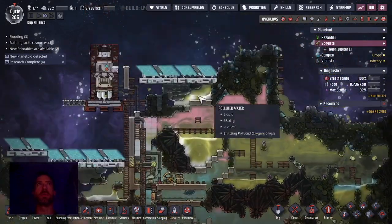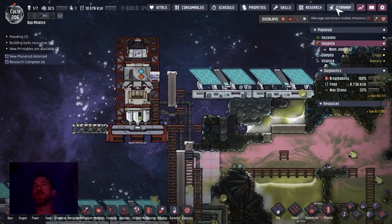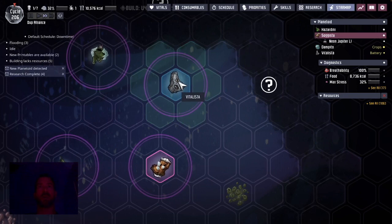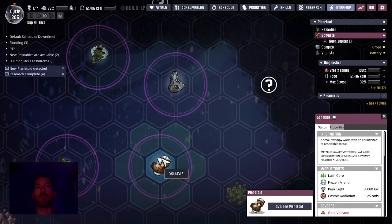Hello! I'm trying to get this rocket back to my home world because I want to go on a mission — deliver some supplies and some dupes to Lesta, the oily asteroid, so I can eventually get some oil there.